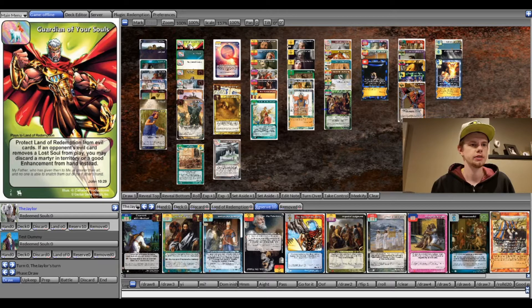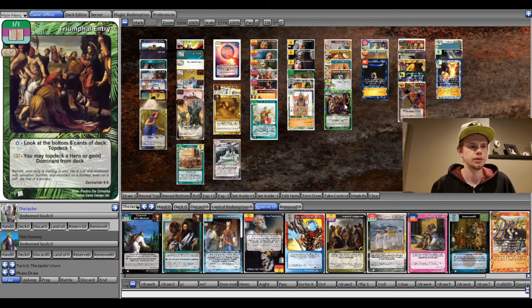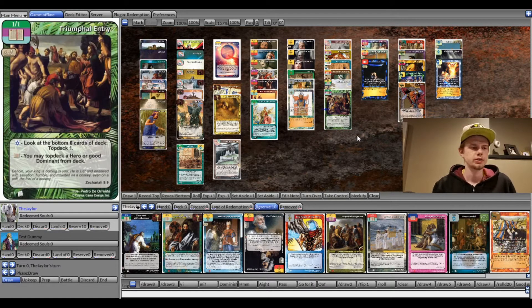For Dominance, we've got Guardian in here, which should pretty much be in any deck nowadays. Women's Falling Away is all over the place and Sheol is obviously very popular, and this kind of answers both. This deck has Solomon's Dream, Zerubbabel's Plumb Line, and Triumphal Entry that can all search for Guardian, plus Soldier's Prayer and Emmaus Road. So Guardian is going to be coming out pretty quick, especially if I know my opponent has Women's Falling Away or I'm concerned about it.